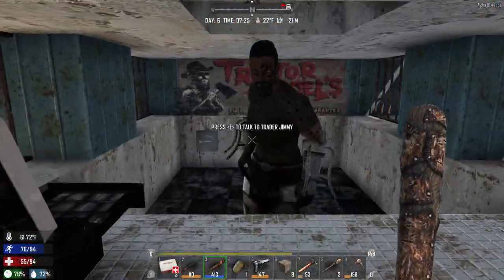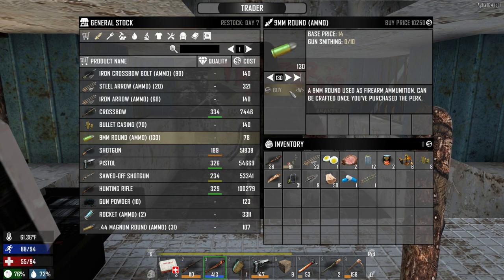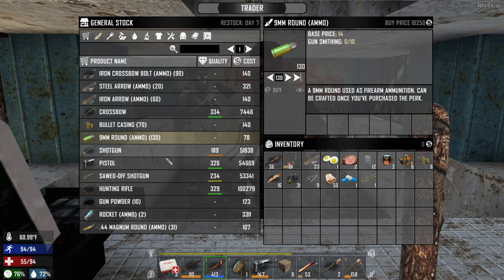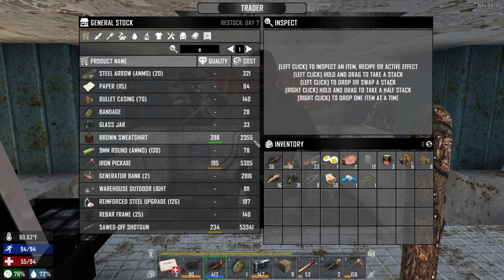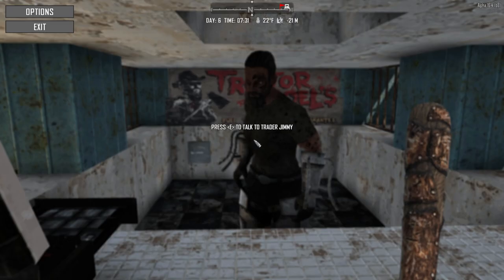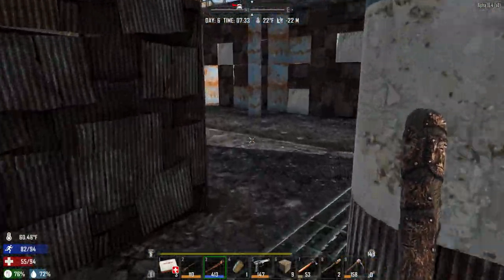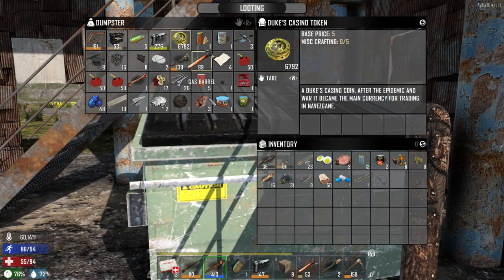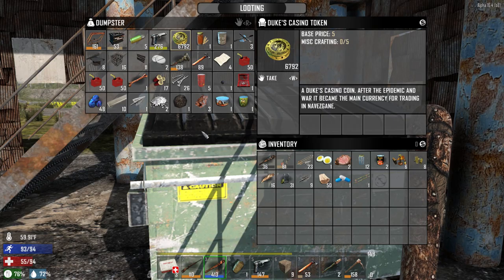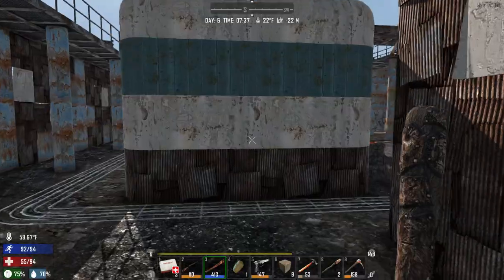I was taking a look at the trader here, and he has a decent amount of ammo. So if anything comes down to it for Horde Night, we can come by on day 6, which it is, and buy whatever he has in ammo. We do need to make some extra cash to do that. We only have 6,792 tokens, so we need to do some work today and get some looting done.